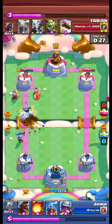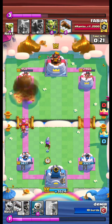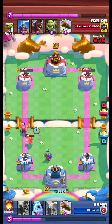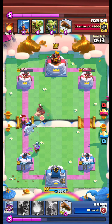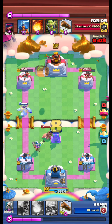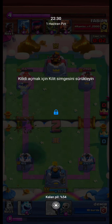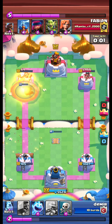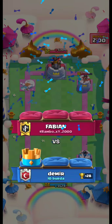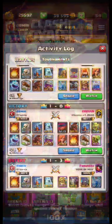Although not played well, the deck is able to defend. That was not a good fireball on my part. Another hog is coming with tesla. We load the goblin barrel. With the ice golem death damage, we get the tower and get the W.